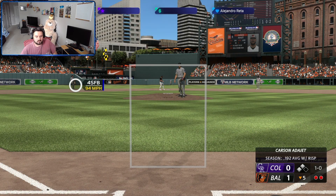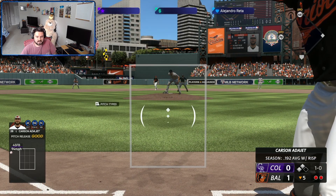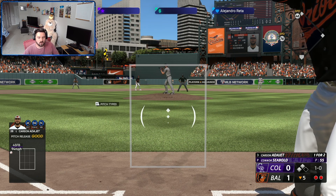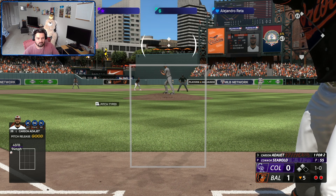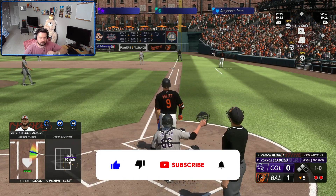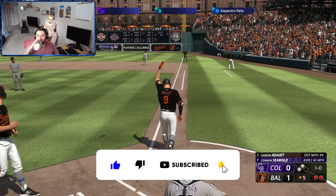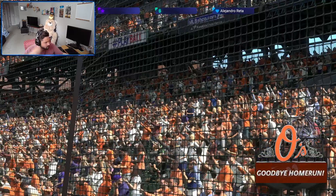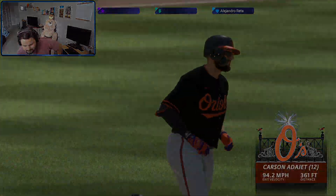I don't like how freak-a-deaky this guy looks when he throws a baseball, it's super off-putting to be honest. Hey, what's going on guys, I'm just here backing up another video. This is part 24 of my MLB The Show 23 Road to the Show player. We're a sacrifice for the Baltimore Orioles, currently playing the Rockies at home.